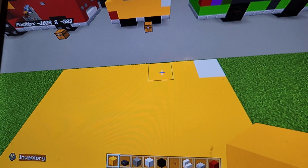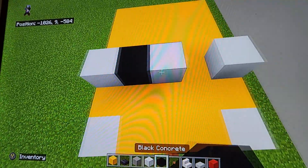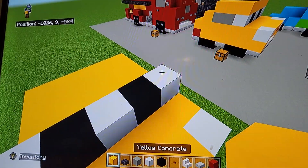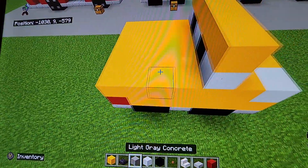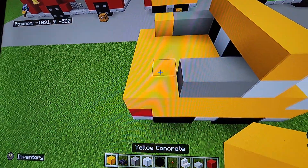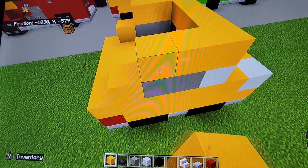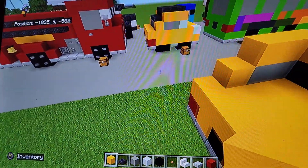About one block away from the headlights, you want to do a white concrete, gap of one, white concrete — and in those gaps put black concrete on top. Then do yellow concrete, and going back do two light gray concretes with a yellow concrete at the end. Put yellow concrete on top just above the light gray concretes, but leave the yellow concretes as they are.